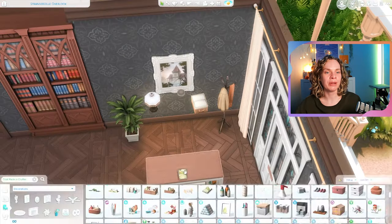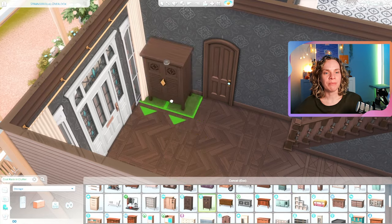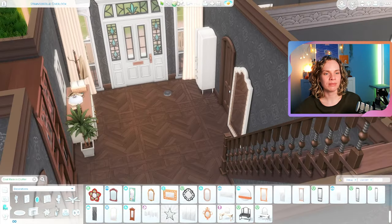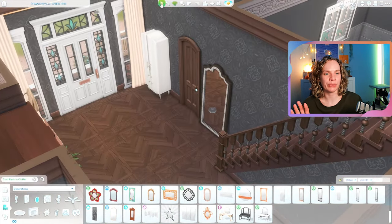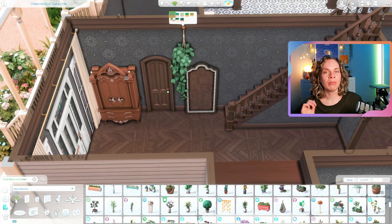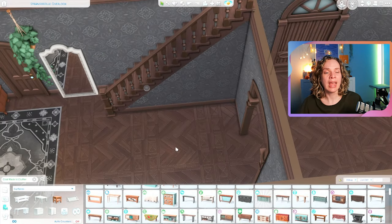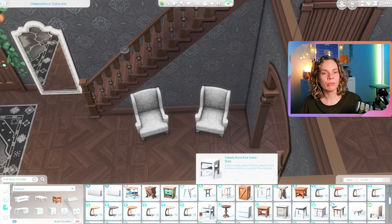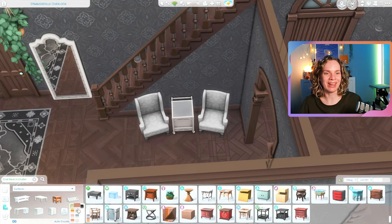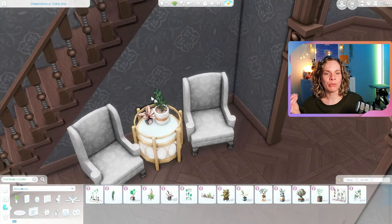As you can see we're now finally moving on to the interior, starting with the hallway. We have a pretty grand hallway that I tried to decorate and clutter up without going overboard. I've been trying to tone down the clutter in my past videos but I did not really succeed for this build — I was having so much fun. It took me ages to decorate this house, partially because of the clutter.